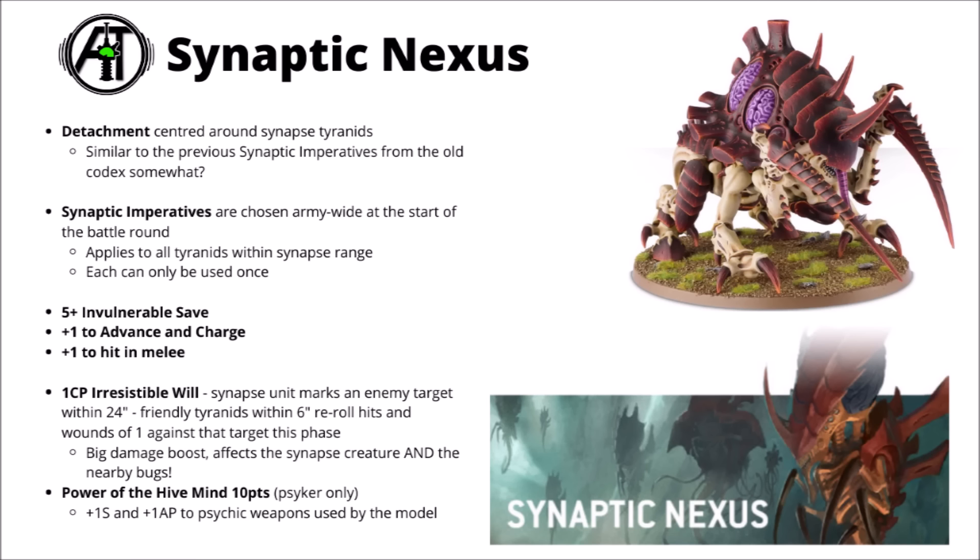The three Synaptic Imperative choices are a 5-plus invulnerable save, plus 1 to advance and charge, and plus 1 to hit in melee. Between these, the formation feels more favoured towards melee than shooting Tyranids, perhaps slightly surprisingly. The invulnerable save will be generally useful, particularly given Tyranids don't have the highest saves. The advance and charge buff and plus 1 to hit in combat are very combat-oriented, probably incentivising you to go heavier towards combat bugs than shooting bugs.